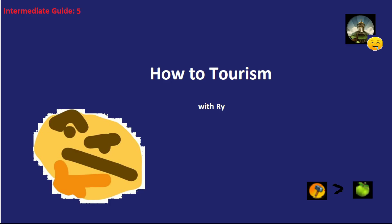Hey everyone, it's Rai bringing you intermediate guide number five. In this video, we're going to be talking about tourism, how to go about winning it, what you should be looking for when you're attempting it, and just some general practices that are going to help your outcomes much, much more.